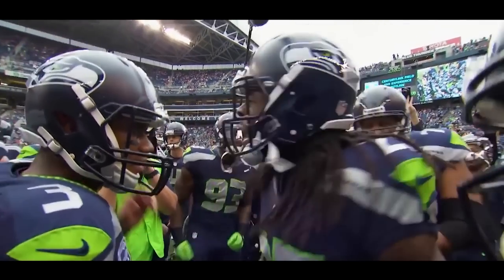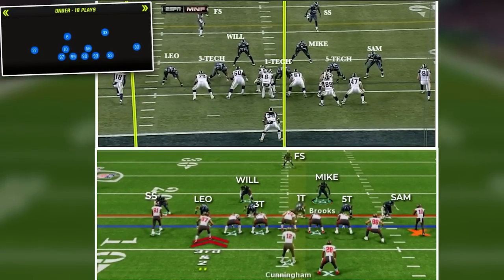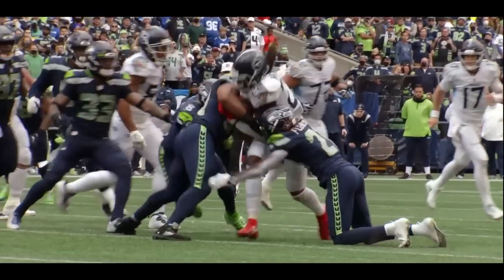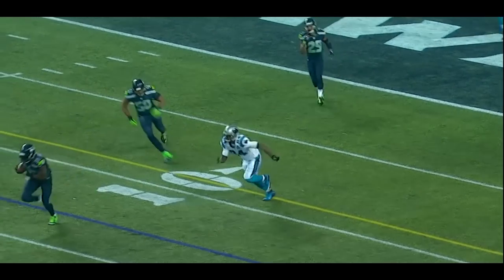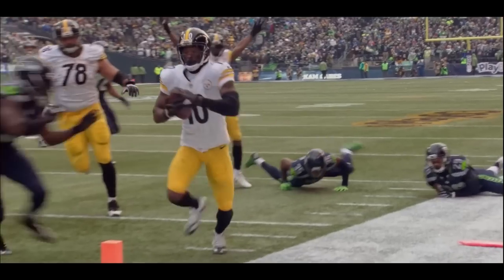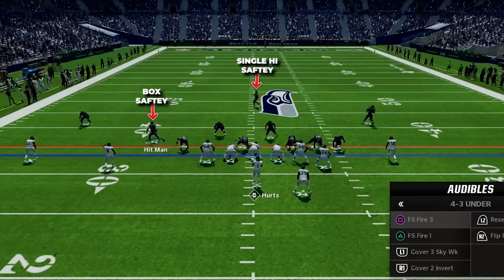There is one formation the Hawks were known for above all else — the 4-3 under. This was a four-down lineman front with three linebackers, but the Sam backer would walk down over the tight end. It gave the Hawks a killer run defense up front to dominate the offensive line, but still allowed them to run their main coverage looks on the back end. The Hawks lived in a single high defensive look with Earl Thomas up top, then Cam Chancellor coming down in the box like another linebacker. We are going to do the same in this defense.